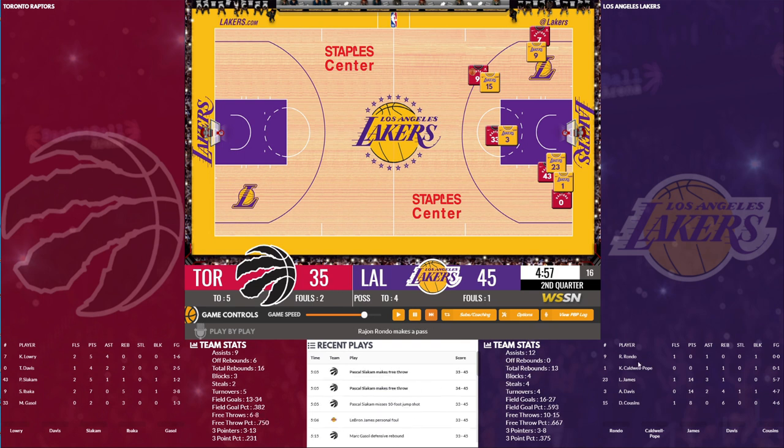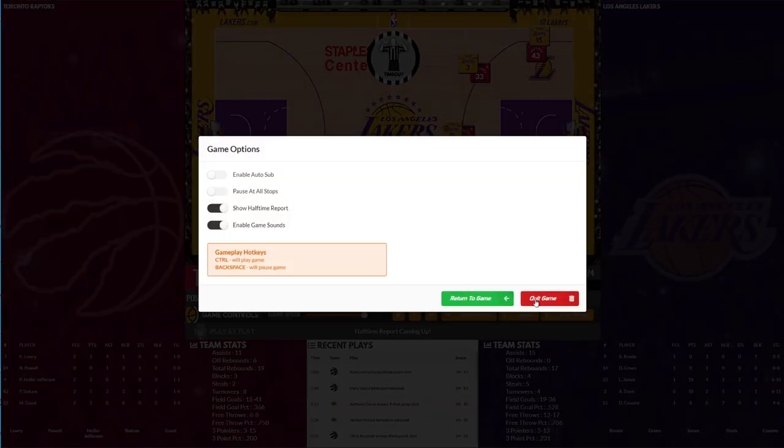There are also some new Easter eggs that come up at times — like when players get a triple double, a TV broadcast presentation comes in and appears on the left or right side of the screen. That's all really cool. Let's keep moving along and show what other stuff is new in the game.